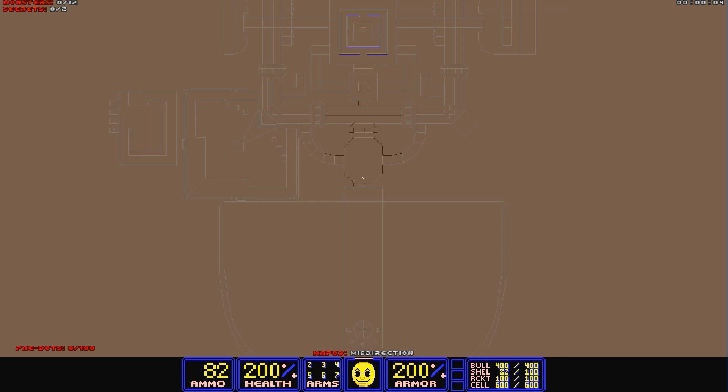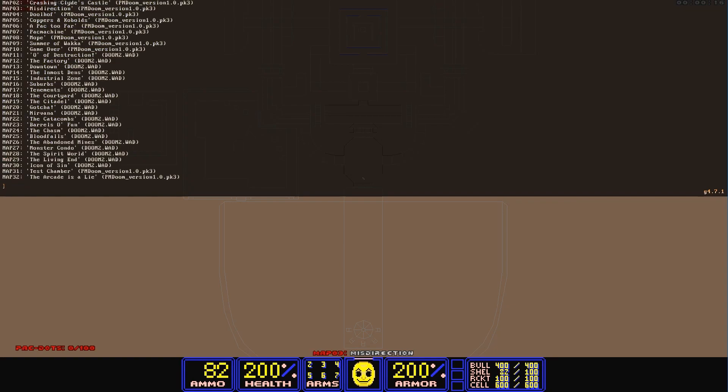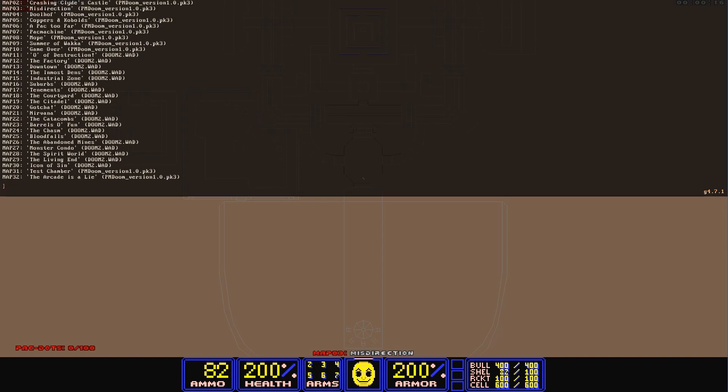Honestly, if you take the Pac-Dots out of the equation, you could mistake this for legitimate Doom maps. I'm curious about the actual map list — we have 10 regular maps, and starting at map 11, it's back to normal Doom — two maps. Map 31 is a test chamber. Let's go check those maps out.